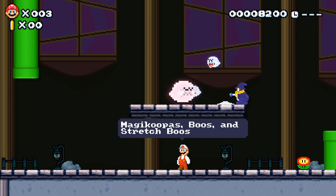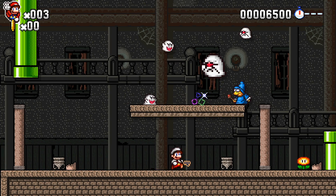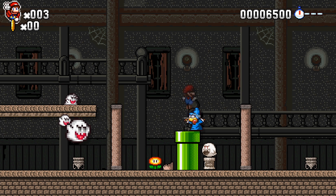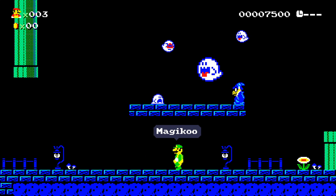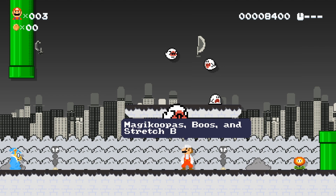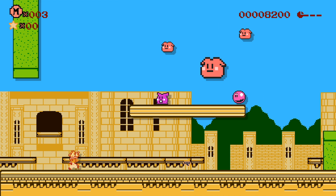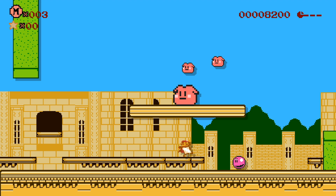New Super Mario Bros R — enemies are just a little bit different in that style. Super Mario E-World kind of reminds me of All-Stars a little bit sometimes. Then Super Mario Special. Super Mario Odyssey is just awesome because the ghost house becomes the Cap Kingdom. And then Kirby's Adventure where Magikoopa's, Boos, and stretch Boos are all now enemies from Kirby and it's awesome.